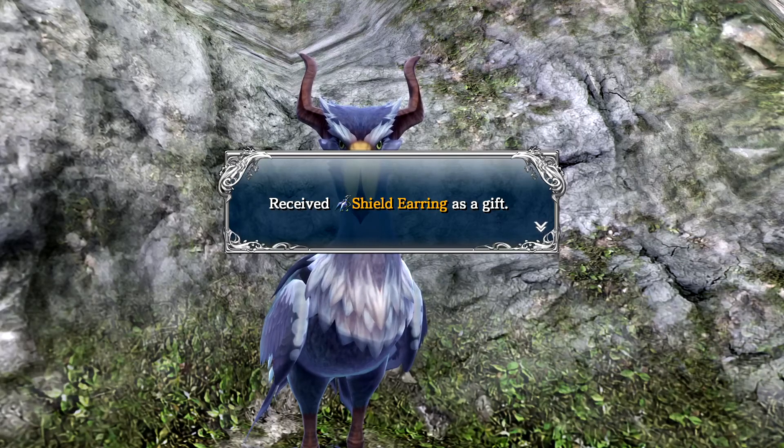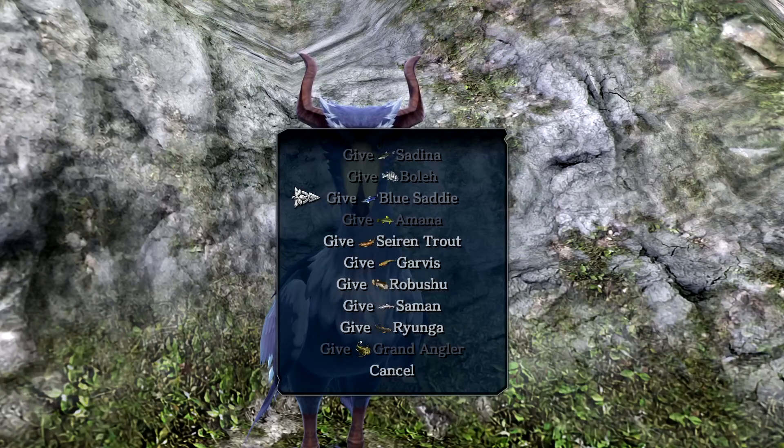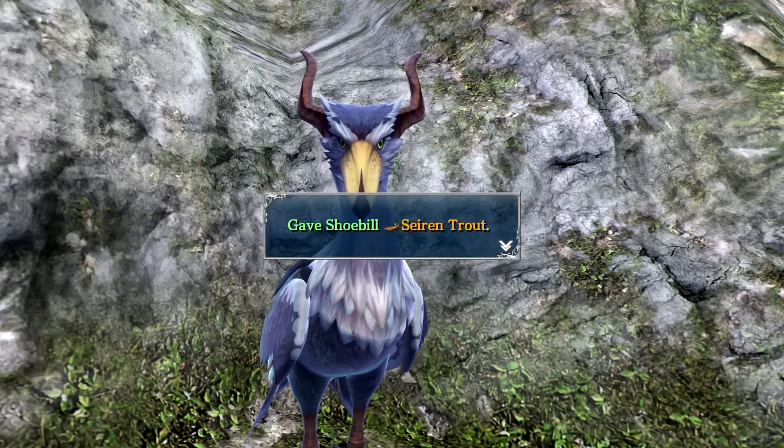She rewards us with a shield earring! A character jokes: 'Bird, how did you get that earring? There's no way you made it - which corpse did you rob for that?' So basically the mechanic is: catch more different fish, feed them to the bird, get more items. We can definitely do that.